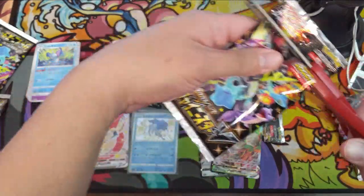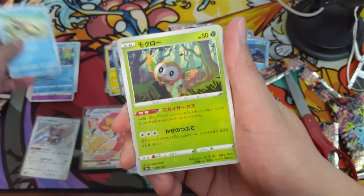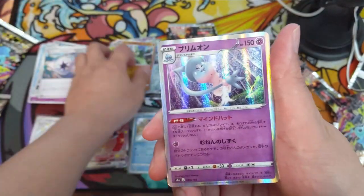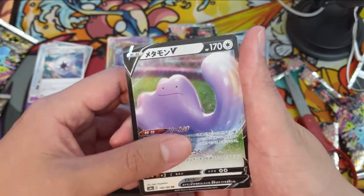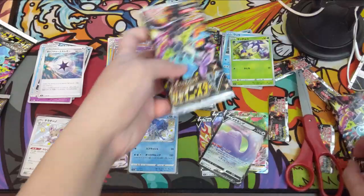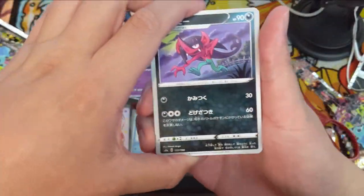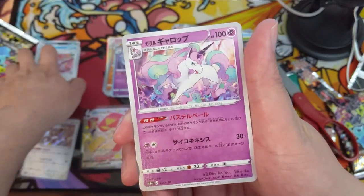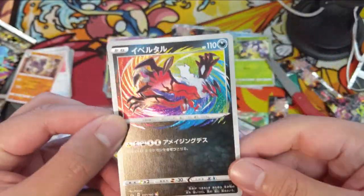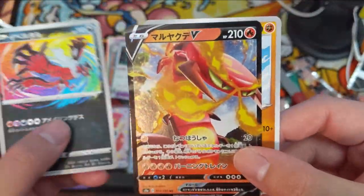When the set gets announced in English, that would be my recommendation for checking how much these guys are going for on eBay, because the price could drop significantly once that happens. People are buying these trying to find that Charizard V Max shiny, and when they get wind of the English version coming, they lose a significant amount of interest. We also got an Amazing Rare — a Volcarona Amazing. I really love the background on these.